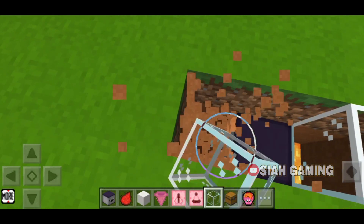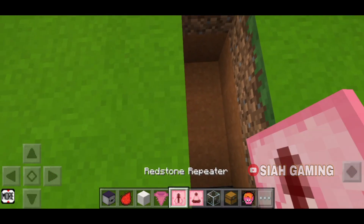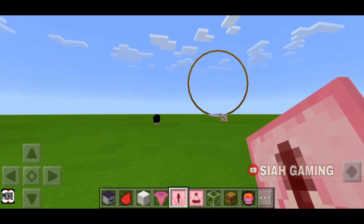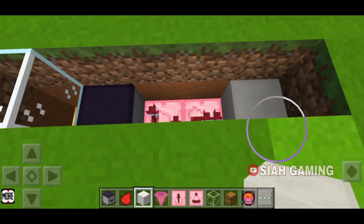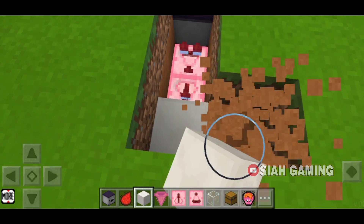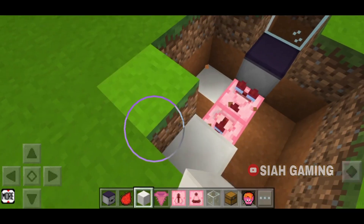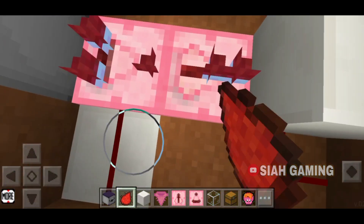Now we will put a glass right here and then dig three holes like this. Then place a redstone comparator facing this side and also the redstone repeater facing that side. Now put a block in front of the redstone repeater.